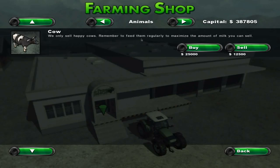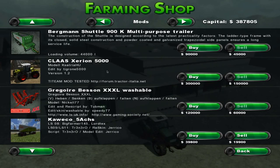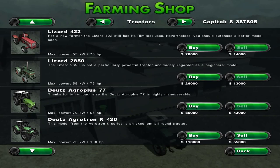On the side here you've got animals — cows are the only type you can get, unless you import a few as mods, and then they'd be in the mods list. As you can see, I've got a few mods here, but you guys can work with and deal with your own mods. And we're back to tractors.